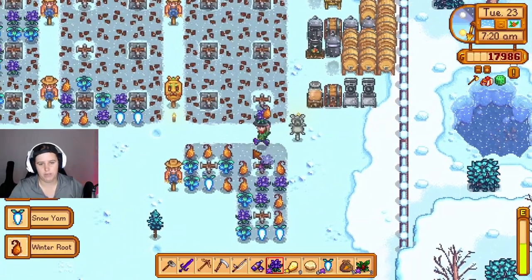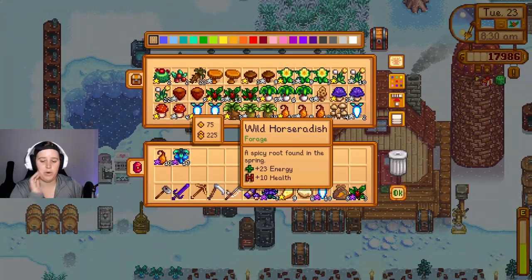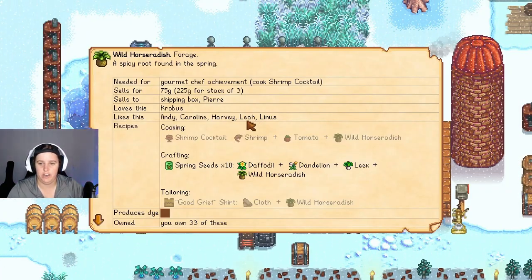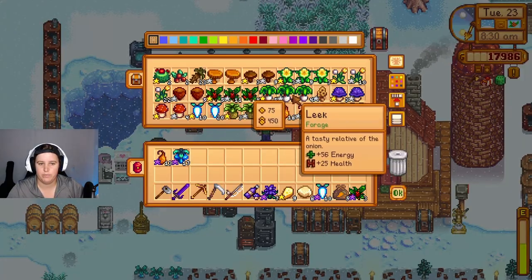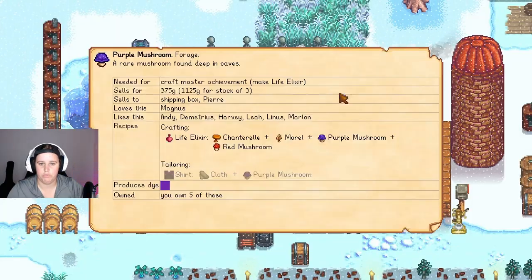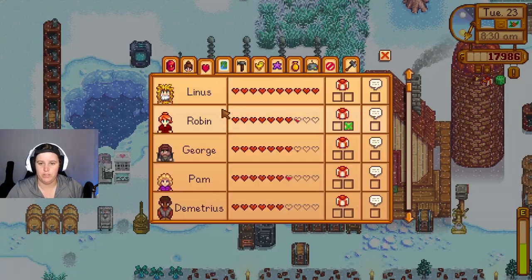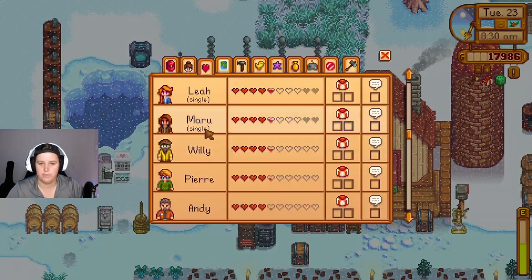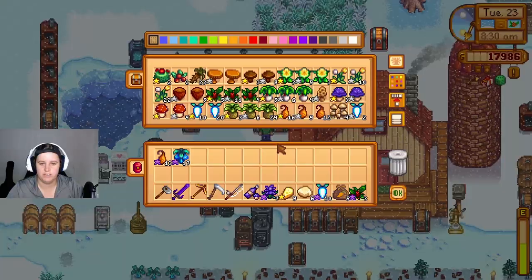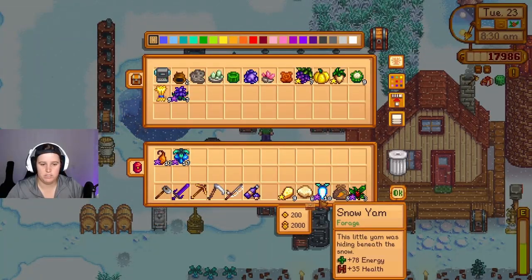I wonder why I put melons in there. What should we give Leah? A wild horseradish — she only likes them. What about a purple mushroom — she only likes them too. Okay, it's going to be way quicker to do it this way. She loves goat cheese — perfect, done! Yes ma'am, I will give you a goat cheese.